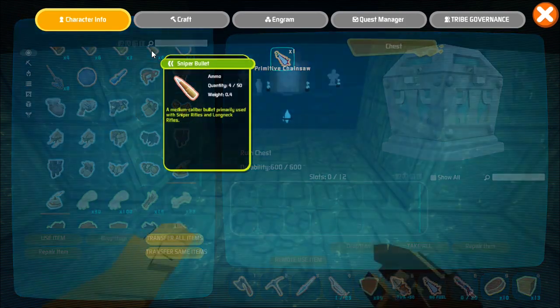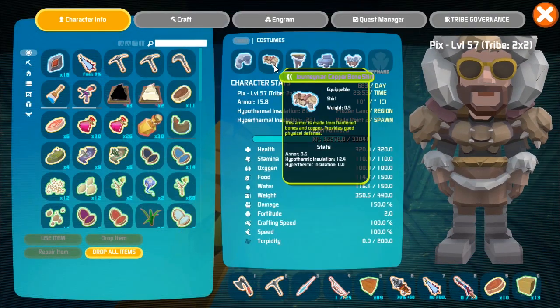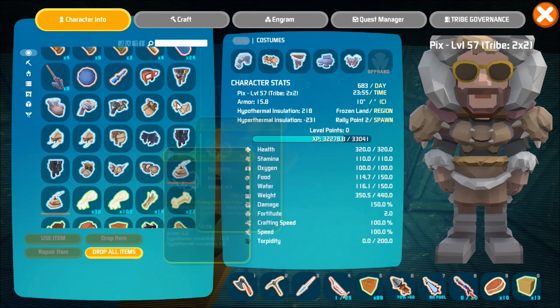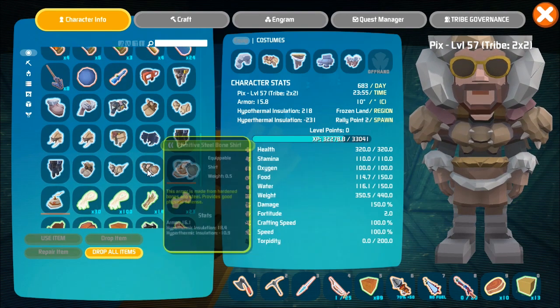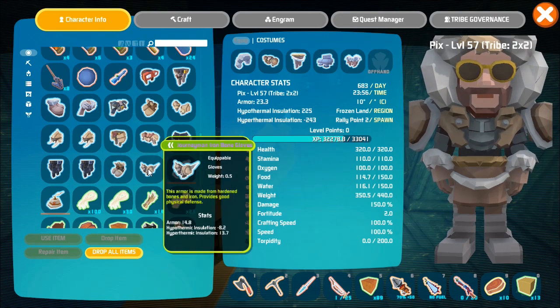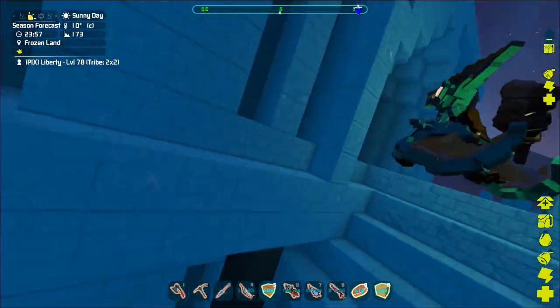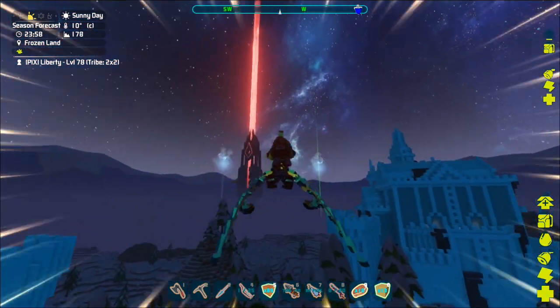That's what we're looking for — a steel bone shirt! It's only primitive but it'll do. Let's take a look at how much this increases my armor. Right now we have 12.4 insulation and 8.6 armor. Steel bone shirt: 16.1 armor and 18 insulation. A little bit better — we're doing all right!